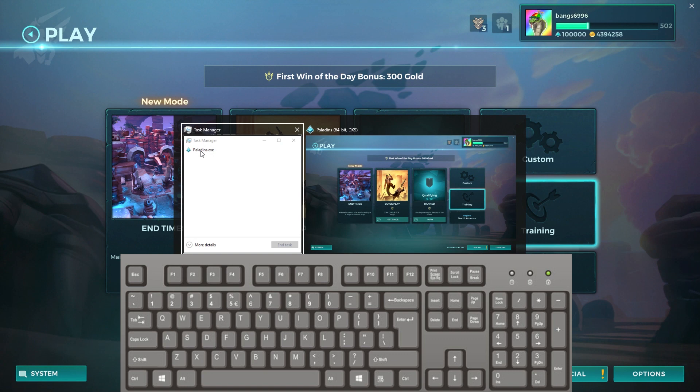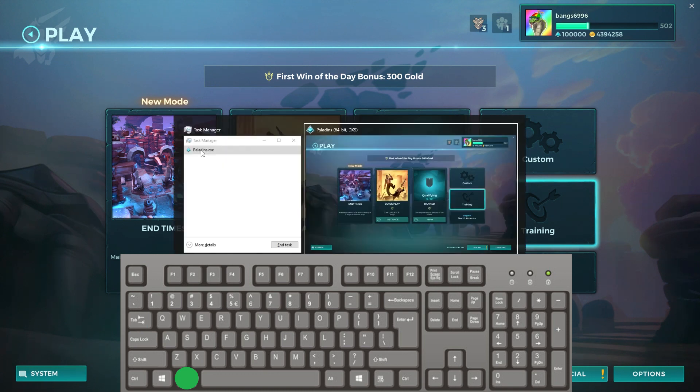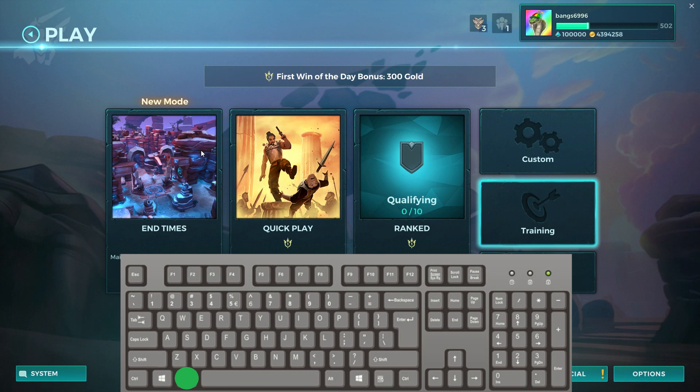Now you can push Alt+Tab again — hold Alt and push Tab — and now you can see Paladins is selected. You can cycle through back and forth, just make sure this one's highlighted. Now you can see End Task is not grayed out, and you can see the line under the E. So now if you let go of it, you can hold down the Alt button and push E once, and that closes it down.